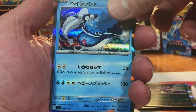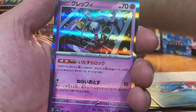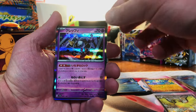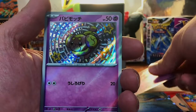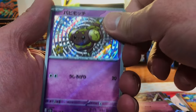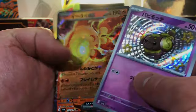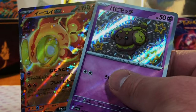Let's see what we can get. We got a Dondozo. We got a — whatever, I think that's Cleffa or something, I can't remember. A Shiny something or other, whatever that is. And a Chien-Pao EX.